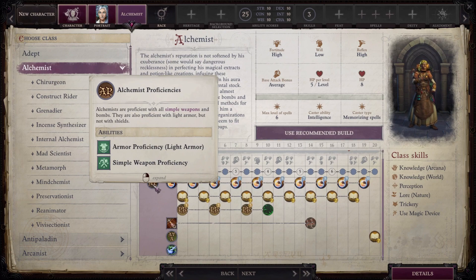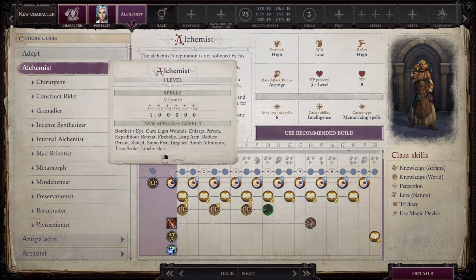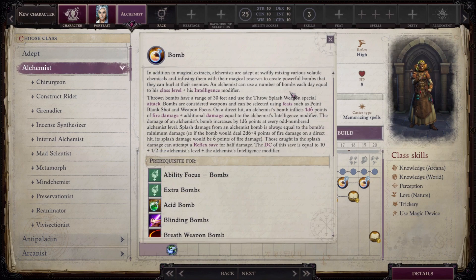The Alchemist has proficiency in light armor and all simple weapons, but the big thing is their bomb feature. In addition to magical extracts, alchemists are adept at swiftly mixing volatile chemicals and infusing them with their magic reserves to create powerful bombs they can hurl at enemies. You can use a number of bombs each day equal to class level plus Intelligence modifier. They travel 30 feet and use the throw splash weapon special attack.